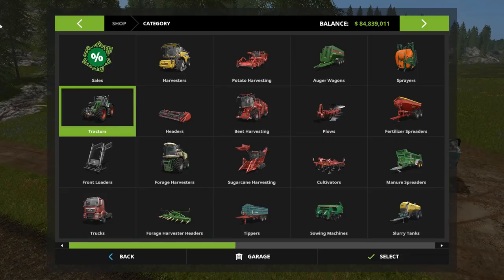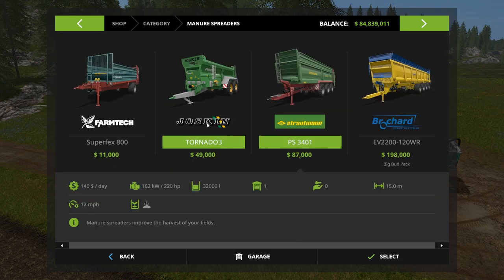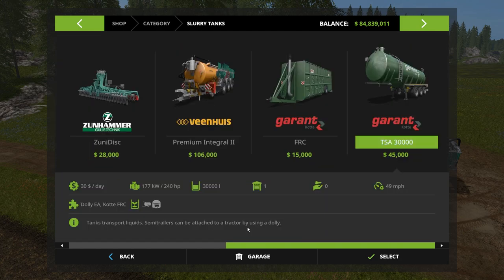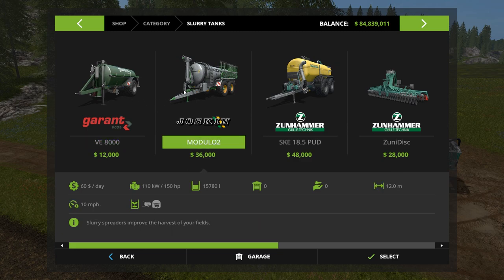Now let's look at the store equipment. For manure spreaders, they range from small 8,000-liter units for small tractors all the way up to large sizes for big tractors - many sizes and price points available. For slurry, the smaller containers just spray out onto the field like the manure wagon. The Joskin is a wider option I use quite a bit - it makes a nice wide path and you can clearly see how wide a swath you're making.